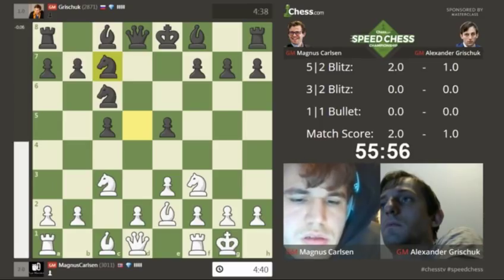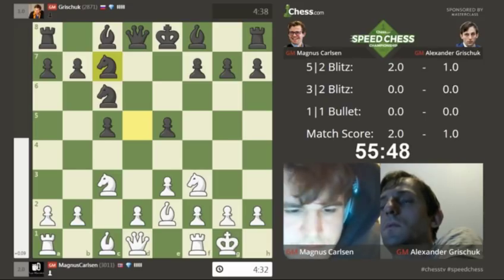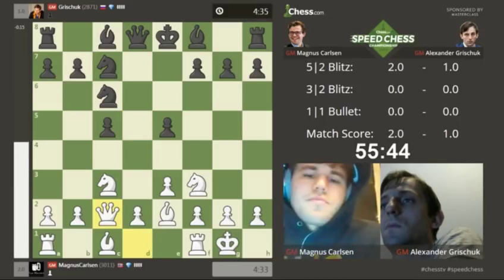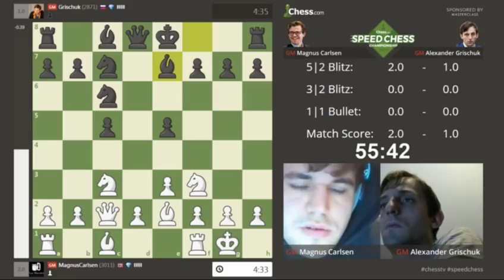Trading the backward d-pawn for the c-pawn. Now black is sitting comfortable for the moment with his knight on c7 that can eventually go to e6, and importantly, black is stopping white from going d4 anytime soon. It's going to be a slow, methodical game where both sides are trying to build up a plan.